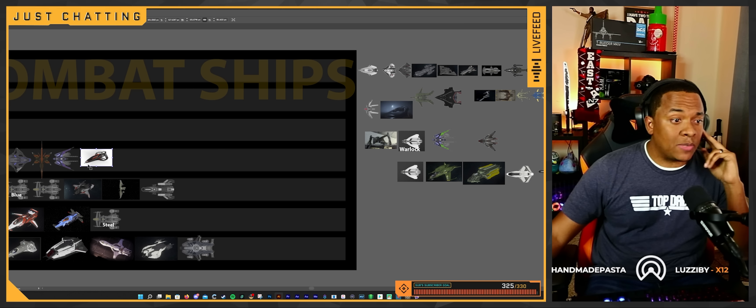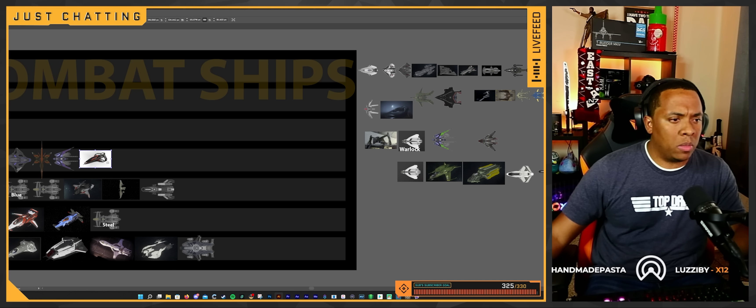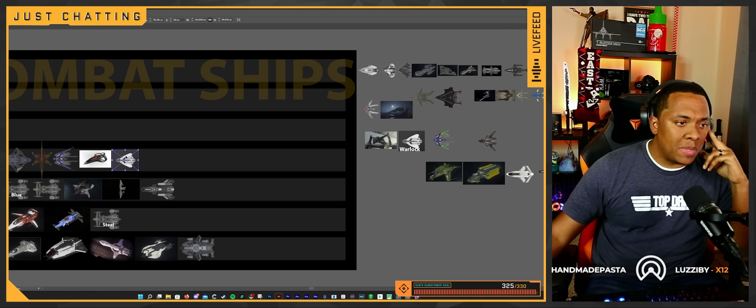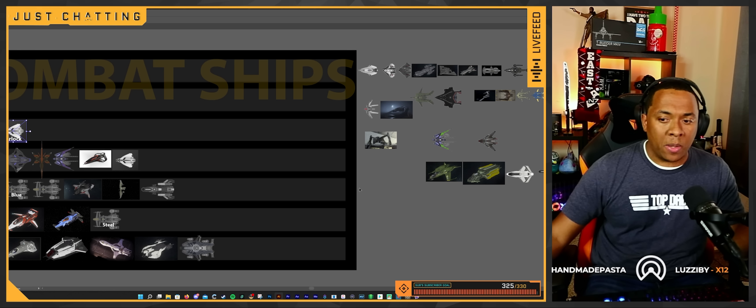The 325A has a size four weapon under the nose and two size threes under the wings, but it's very fragile. If you lose the wings, you lose your weapons, and atmospheric flight isn't even that good. The Avenger Titan — I loved this ship last patch, but its atmospheric flight capabilities are a problem and make you a sitting duck at high-level bounties. It's a good ship to use if it's all you've got to make money for a better ship. As for the Warlock, I'll put it in B tier because you can utilize that EMP to shut down some ships once the shields are down.